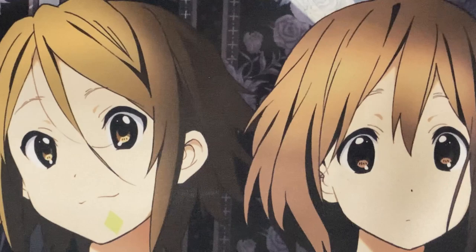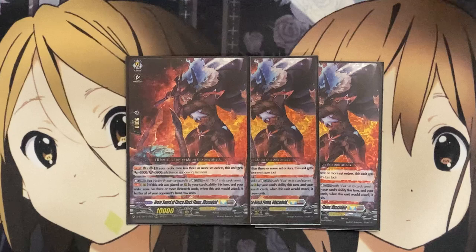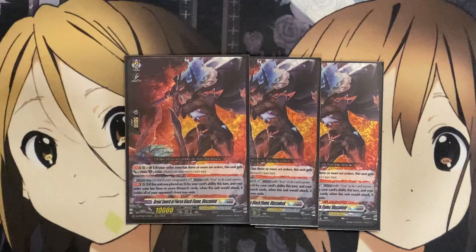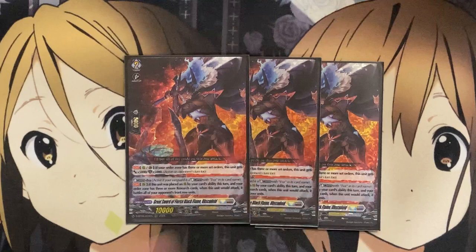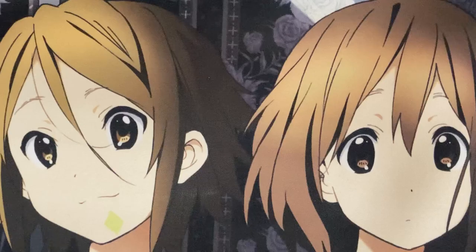Moving on now to the Grade 2s, I run three copies of Great Sword of Fierce Black Flame Obscure Die. This Grade 2 version adds more pressure. If your order zone has 3 or more set orders, it gets plus 5,000 power and shield plus 5,000. And with Glitter of EVA, if one is placed on rear guard by your card's ability this turn, and your order zone has 3 or more research cards, when this unit attacks, it retires all of your opponent's front row units. So this is a card that can clear out the front row for your pressure and have no worry when your Grade 3 version of Obscure Die attacks, because then your opponent has to guard all of the attacks including their Vanguard, or they can let the Vanguard attack hit. You have plenty of ways to call out this card to the rear guard as well. That's why I'm only running three copies — if you were to run a fourth copy, you could reduce the number of your orders, dropping Results of the Experiment Henceforth to a lower number.